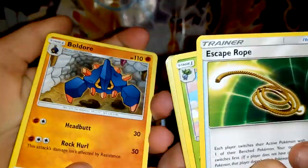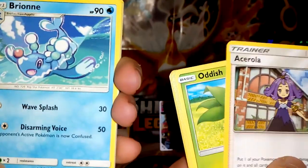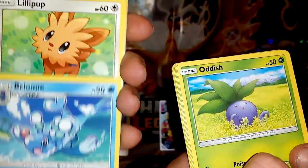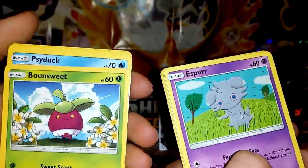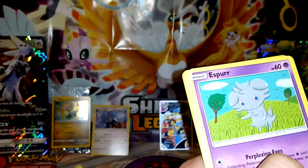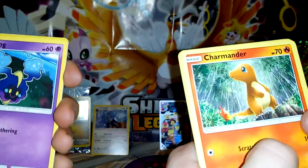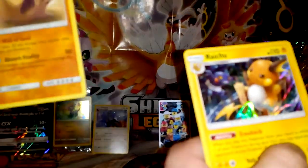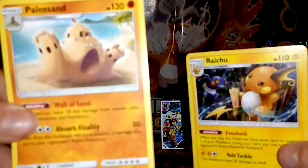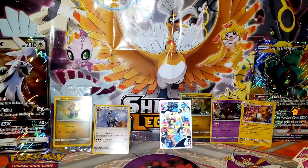Turn it over: Escape Rope, Boldore, Gloom, Timer Ball, Acerola, Brionne, Lillipup, Diglett, Litten, Cosmog, Charmander — and a hollow! I got a pull! I got nothing, so I am winning this box battle by a hollow. Let's move to my last pack.